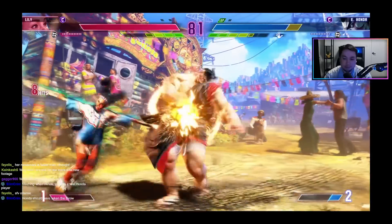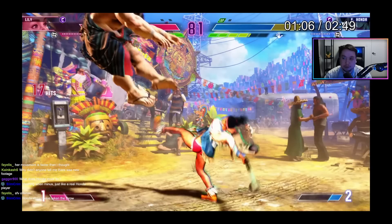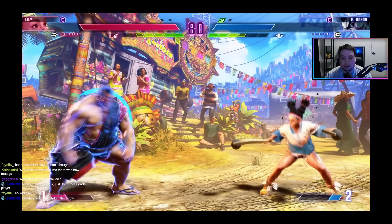Nice little light confirm. The level one super didn't do too much damage because it's a level one, but what it did allow is for her to get another stock again since she's full screen away. Another good thing — if lily's being pushed out or you're trying to zone her and not letting her get in, this is giving her the stocks to allow her to get in.